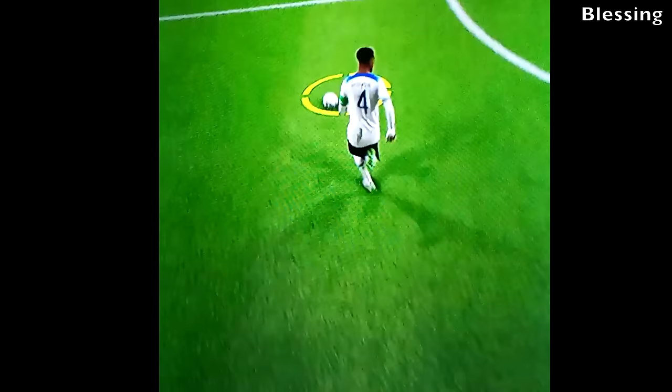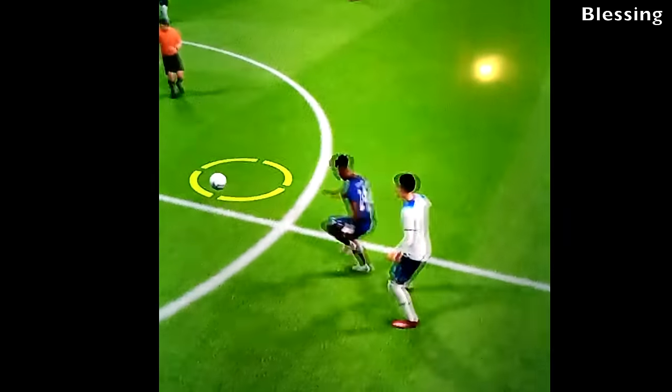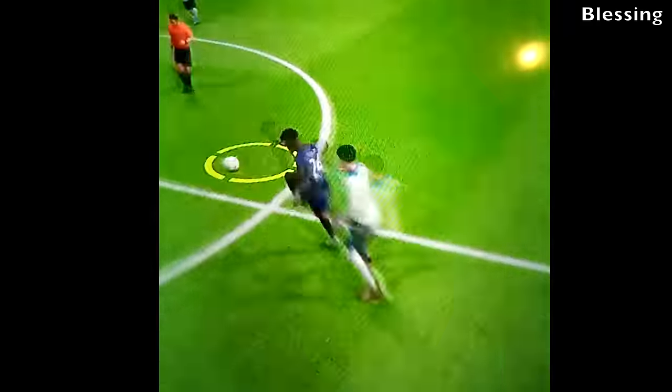This clip comes from Blessing who says FC24 Hypermotion. He was playing an international match in crew mode with England, and then this happens. A player from England is on the ball and plays it to another player. There's some sort of collision that occurs, creating a dodgy, wonky animation. Not sure what kind of hypermotion realism football simulation gameplay this is, but obviously that animation is not looking good.